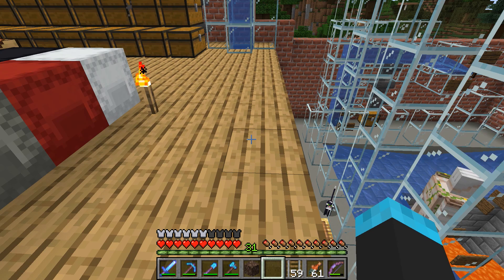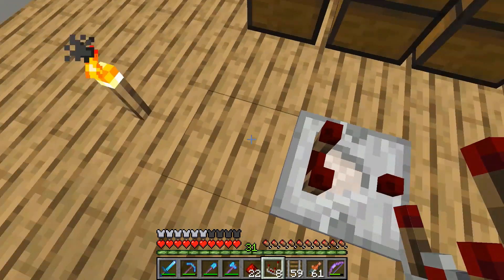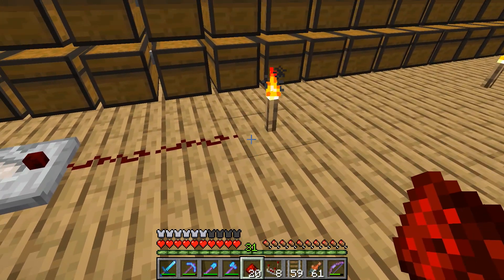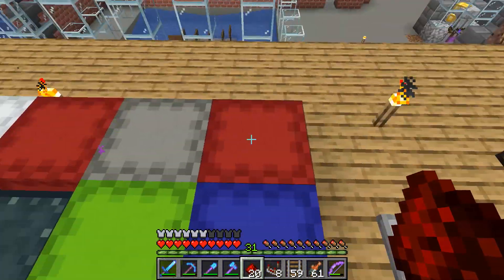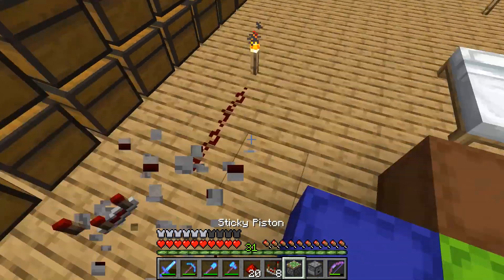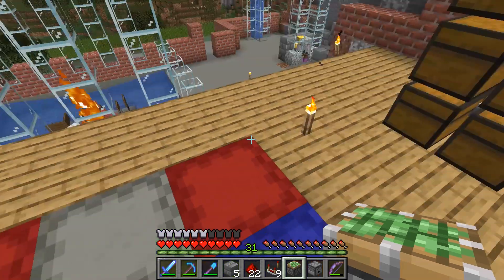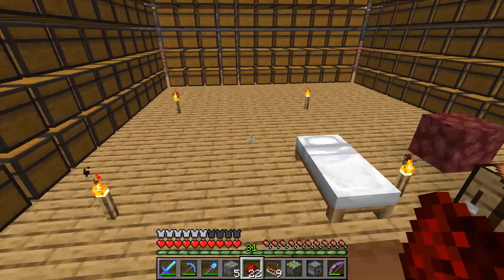My idea was basically to force a stack to be in there and I was wondering if that would make the observers stay up. The idea was: the dropper here, out here a couple of redstone lines, then the piston. The original design looks like this - you face the observer that way, another observer facing that way, and the dropper right here.